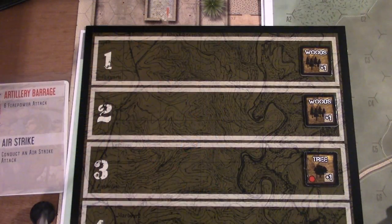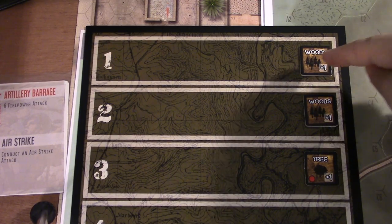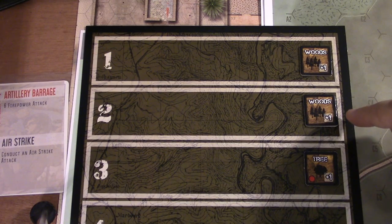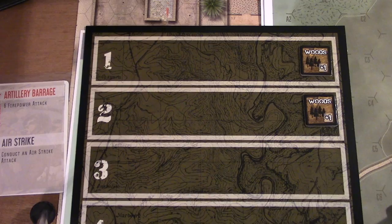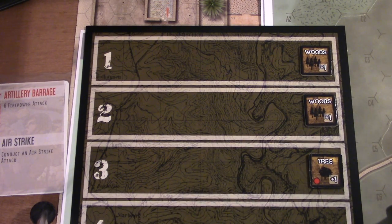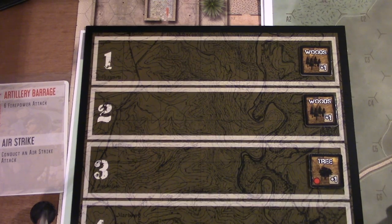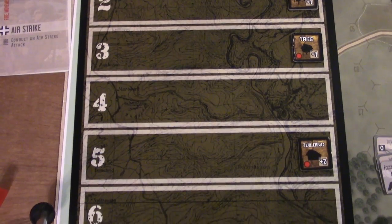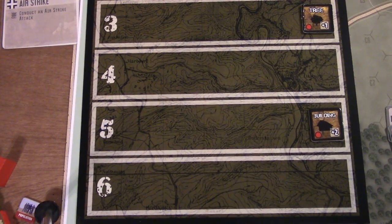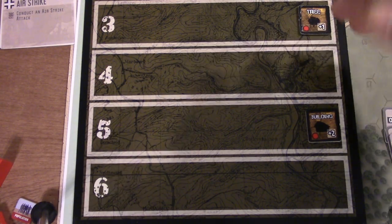The map is laid out in stripes rather than a traditional map. Stripe one is the top where we're trying to go - it's all woods. Stripe two is also all woods. Stripe three has a tree feature with a red dot, meaning the stripe is open but you can move a group into cover by attaching them to the tree for a plus-one defense bonus. Stripe four is open, stripe five has buildings, and stripe six is open - that's our starting point.